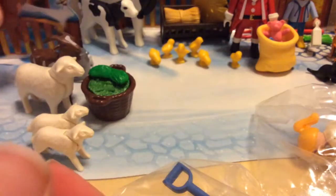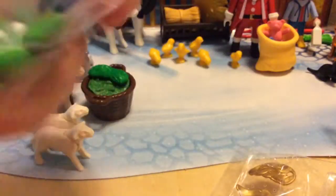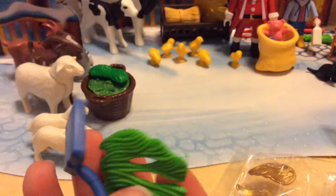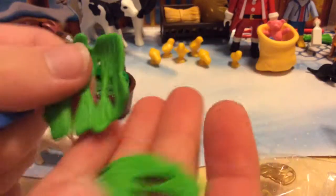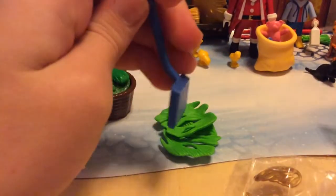First thing we have is the goat. I think I have a goat like this one, just that mine had a bell, but other than that it's really nice. Next bag: we got more food and we have a blue shovel. That's really nice.